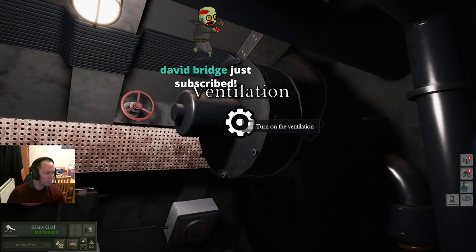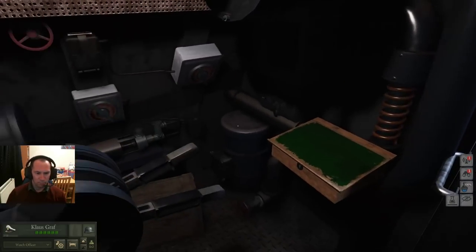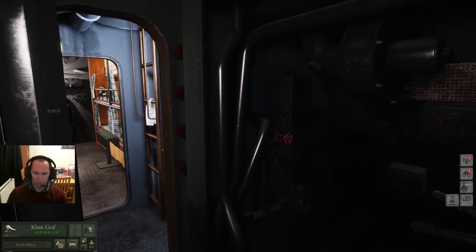The ventilation system is very important if you are submerged. Make sure the ventilation system has the potassium filters in. If you're underwater for long enough and your oxygen starts to deplete, turn on the ventilation and it will give you a quick oxygen boost — but the potassium that goes inside needs to be researched. See the video on research.